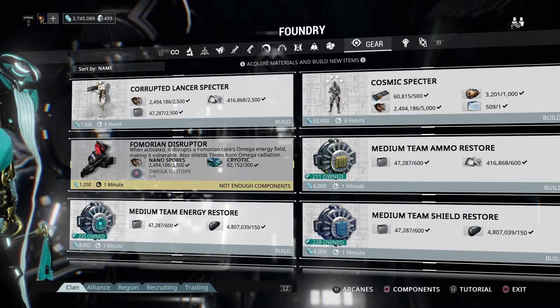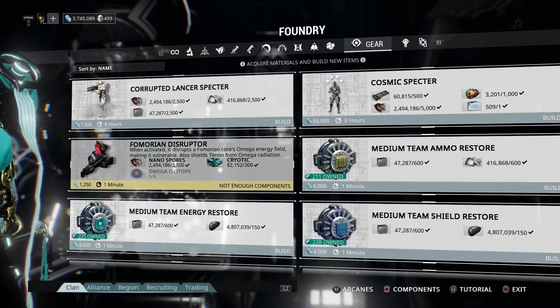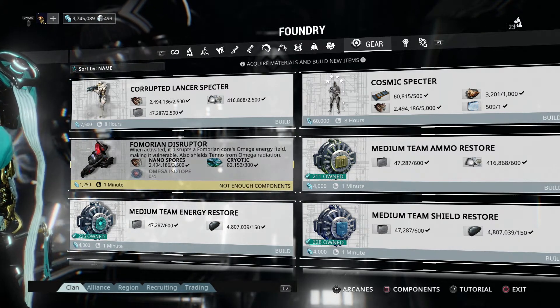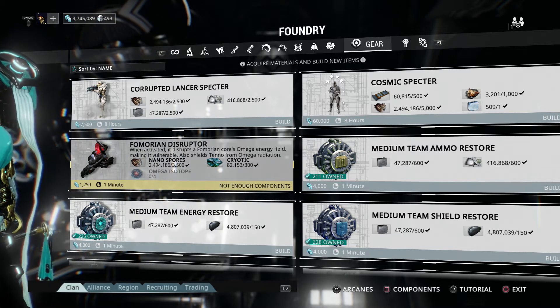Right here in the market is where you get the gear item if you don't already have it from the previous events, and you go in the gear section of the foundry to build it. You need Omega Isotopes, Cryotic, and Nanospores.